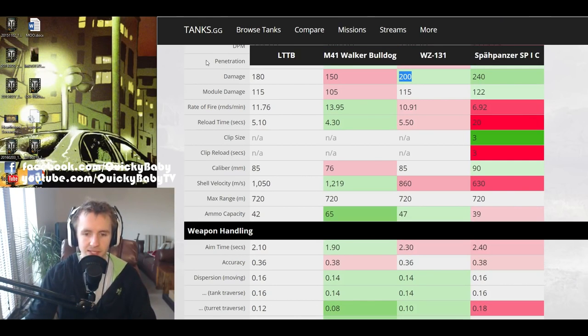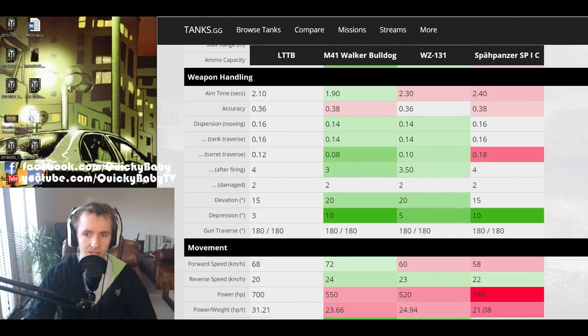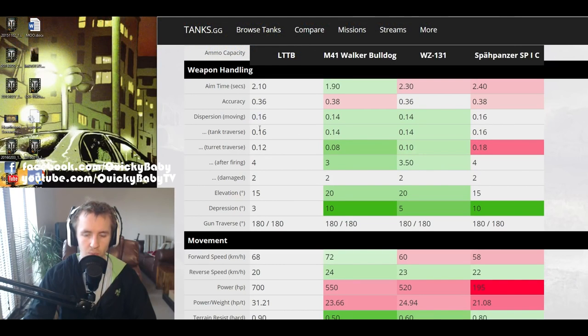One thing I really don't like about the LTTB is that it doesn't carry much ammunition — only 42 rounds with 180 alpha damage. That's way less than the WZ-131 which carries 47 rounds with 200 alpha damage, meaning this tank is hard pressed to do above maybe 5,000 damage unless you're very accurate. Don't waste rounds if the battle looks long-winded. The aim time is better than the WZ-131 and Speerpanzer but worse than the Walker Bulldog with its autoloader. Accuracy is joint best with the WZ-131, but gun handling is among the worst along with the Speerpanzer.